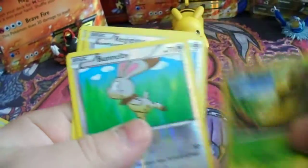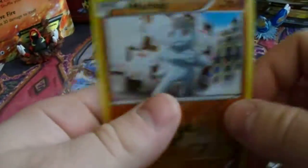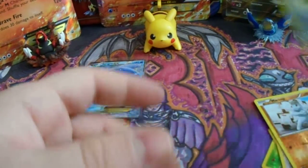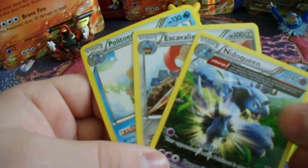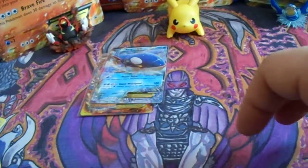For the reverses, we got Kakuna, Bunnelby, and Regigigas — which is a very nice rare reverse foil — and Machop. The rares we got were Poliwhirl, Escavalier, and Nidoqueen Ancient Trait. I hope you guys liked this video — if you did, please leave a like, comment down below, subscribe to my channel if you haven't already, and stay tuned for more Pokémon videos. Thank you!